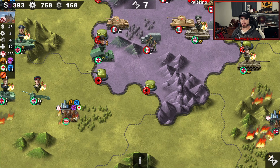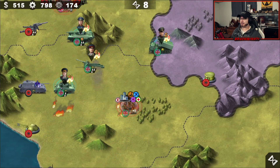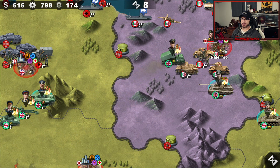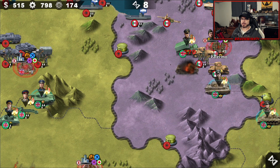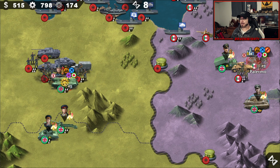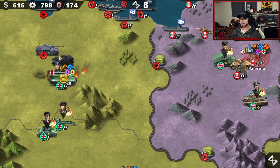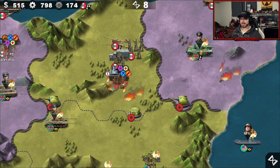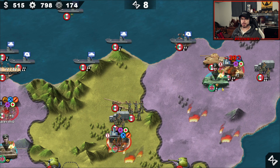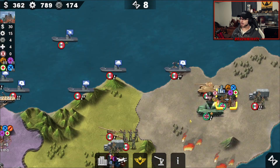All we need now is to capture Palermo — quick biography mission here. Let's punish them a little bit, make sure they don't try to come back on us. Let's clear a few more units before we wrap this up — make sure we get the training in. Oh, we still needed this one anyway — I missed that one. Oh well, I can get it in one round regardless.